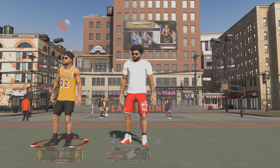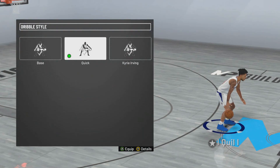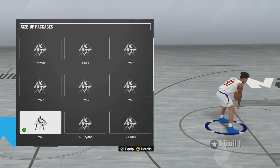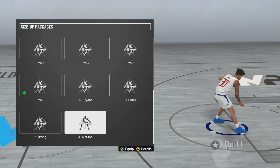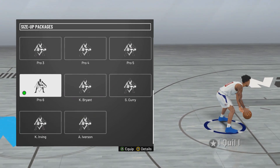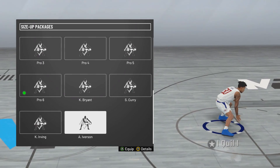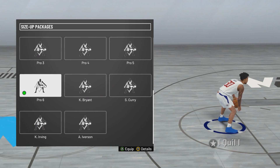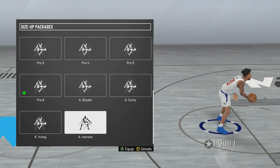First tutorial is with my offensive threat. On all my builds I use dribble style Quick — there's just no reason not to use it, it's the best dribble style for all guard builds. For size-up packages on my offensive threat and playmaker shot creator, you can use either Pro 6, Kyrie Irving, or Allen Iverson. Kyrie and Allen Iverson do the same thing — going between your legs is faster with those two. But with Pro 6 you go faster left and right and can quick-shot off that, which I tend to do more than going between the legs.